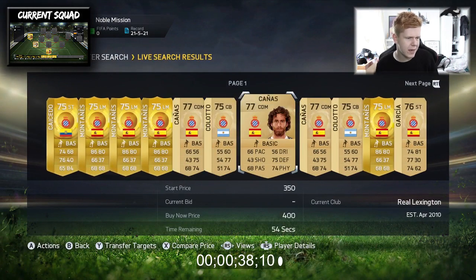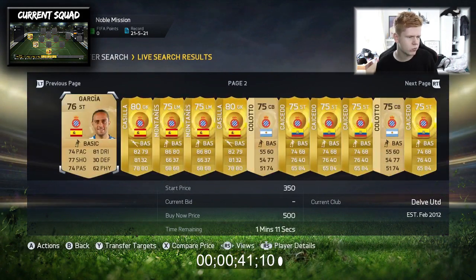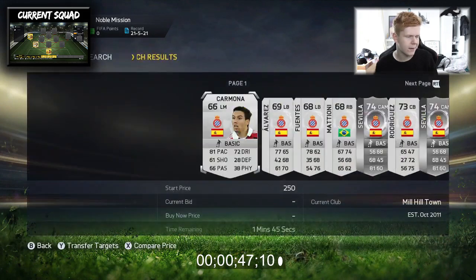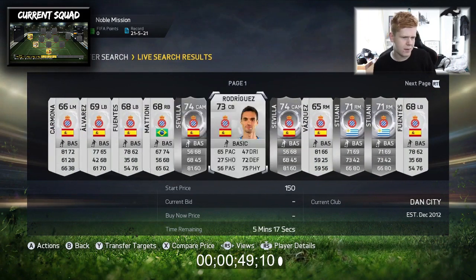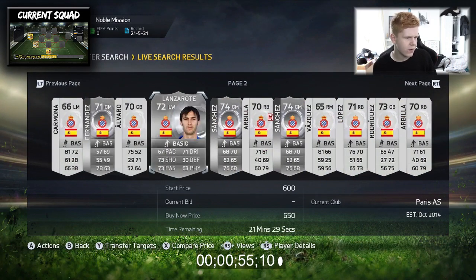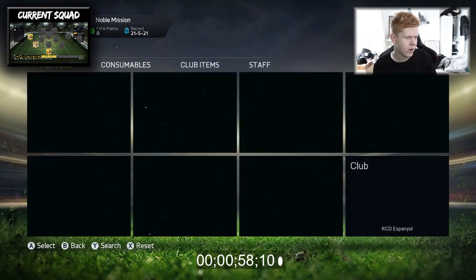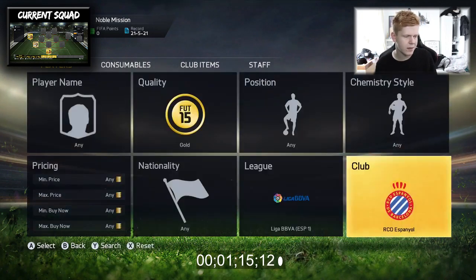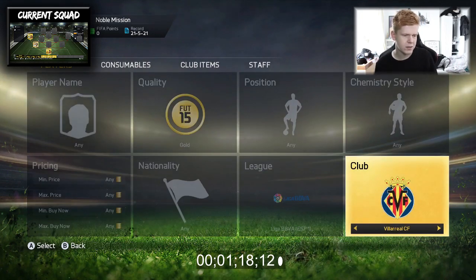What other players do we have? We've got a CDM here, Kanas. There's not many other gold players that we could fit into the team. Okay, I know what I want to go ahead and do - we're going to go ahead and buy another centre-back.